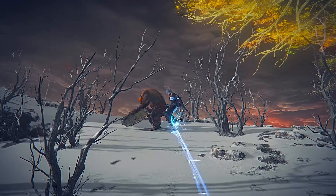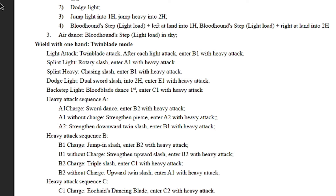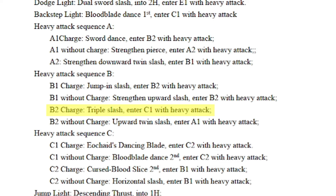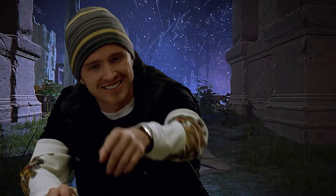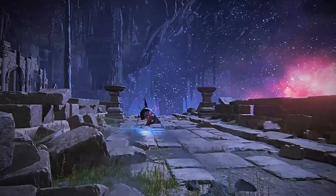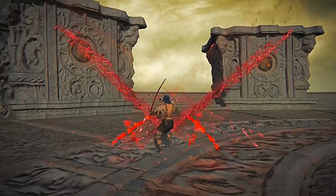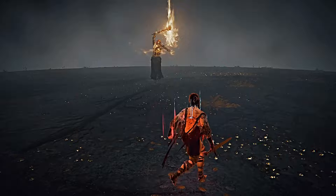Even after breaking down the instructions, it can still be confusing. So let's translate it to a language we will easily understand: R1, plus R2, plus hold R2, plus R2, plus hold R2. The route is: light attack, then heavy without charge to V1; once into V1, charge heavy to V2; into V2, heavy without charge to C1; and finally into C1, charge heavy to finish the combo with the coarse blood slice C2 variation. I know, I should get a math Nobel Prize. Believe me, I struggled a lot to decode this equation Sherlock put as instructions. But you can just press buttons randomly and eventually get a combo — this video is more for people who actually want to unleash the full potential of the mod for clips or some crazy stuff.